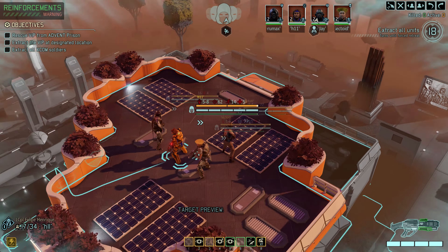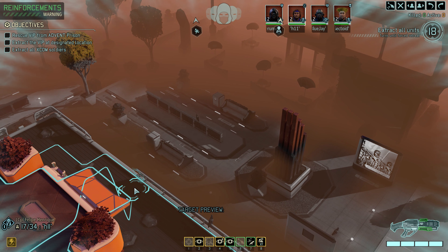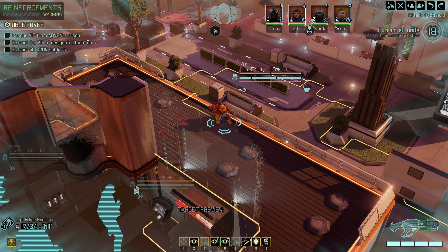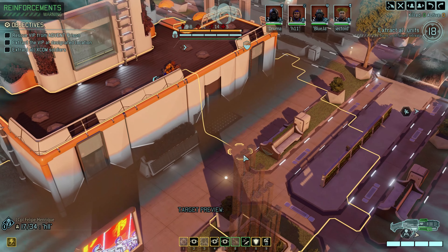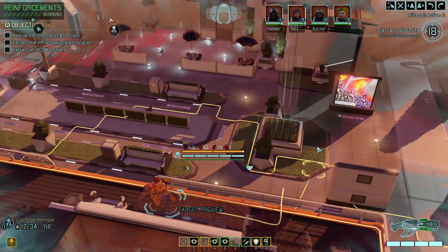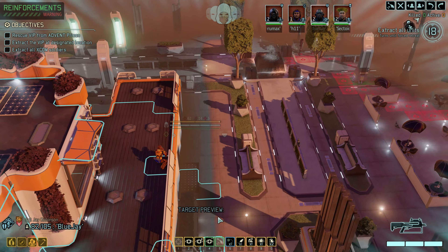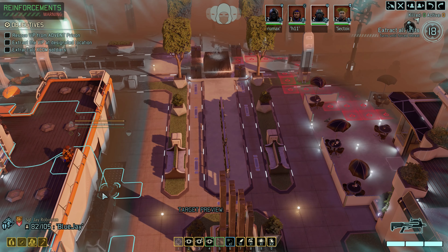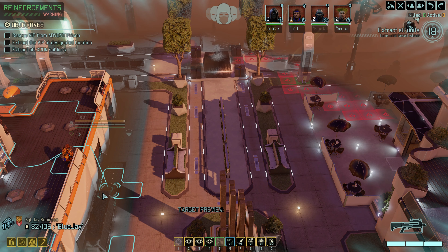We don't get good vision down below for citizens, so I don't think we have Drummix go first. If I'm going to be exposed, I don't want it to be Drummix - I want to at least have someone remaining sneaky. Felipe, can you come down this way to look over the railing? Let's get a sense of if anybody seems to be down below. Nothing on this first move. Let's see if Blue Jay can get in a blue move all the way downstairs. We can get somebody down below - it'll be right by a door, so it won't be open.